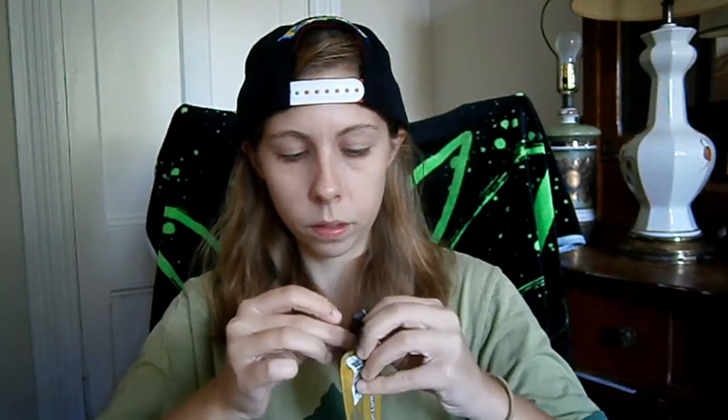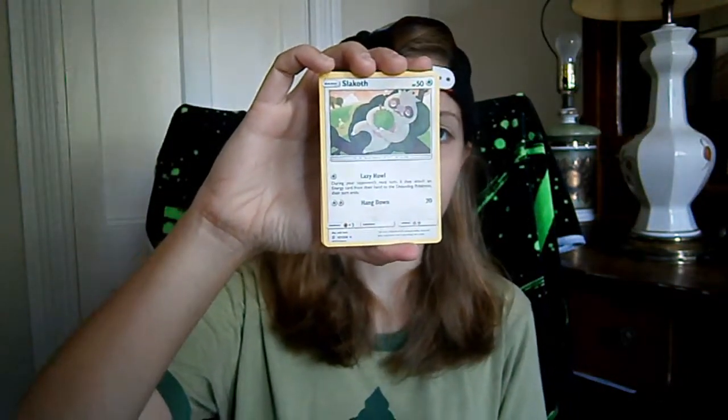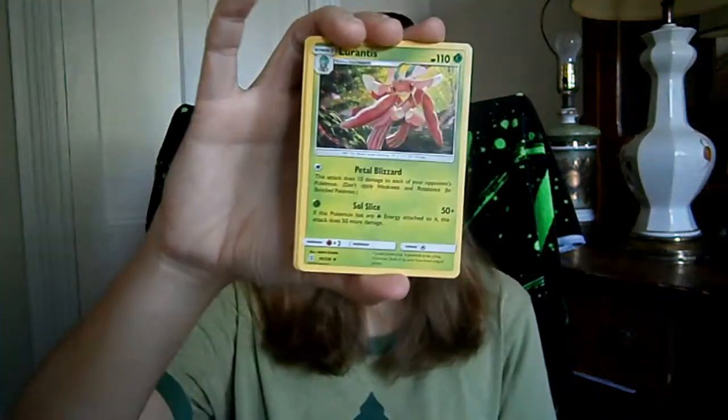Let's go with Unified Minds — let's go with the Umbreon and Darkrai pack art. We got a Magnemite, a very lazy-looking Slakoth, and a Lurantis.